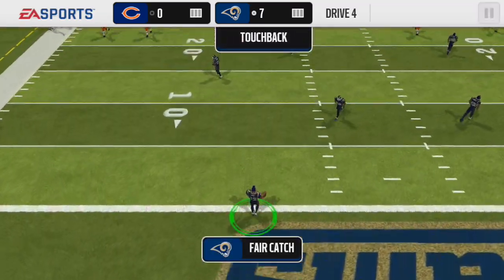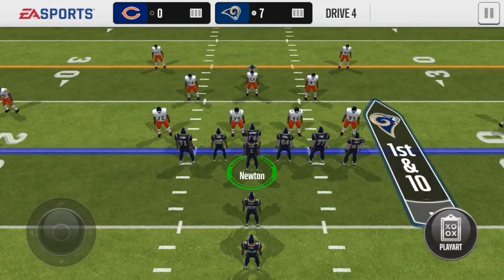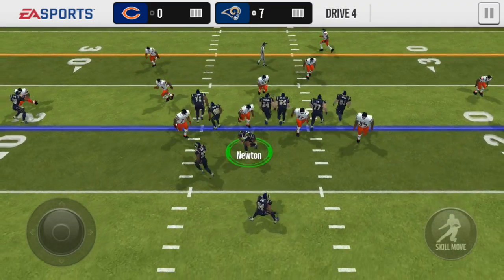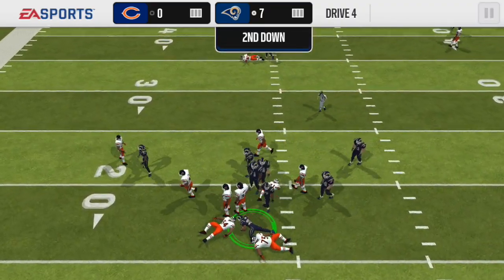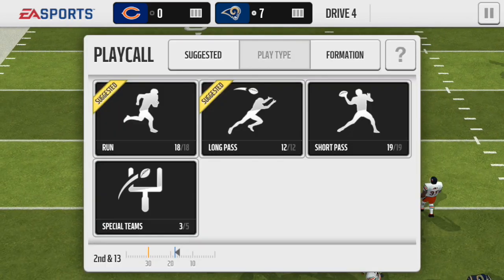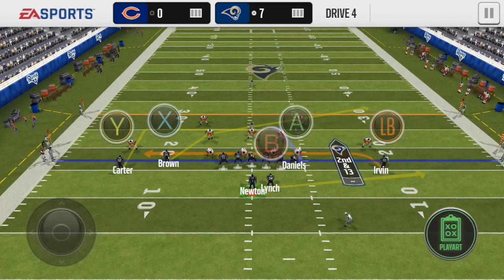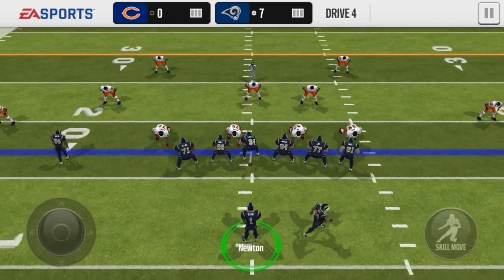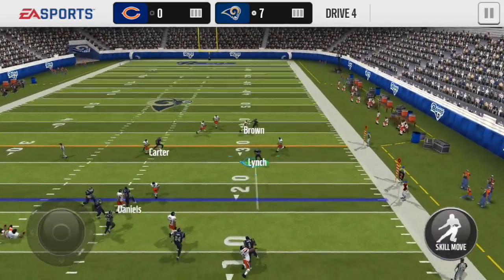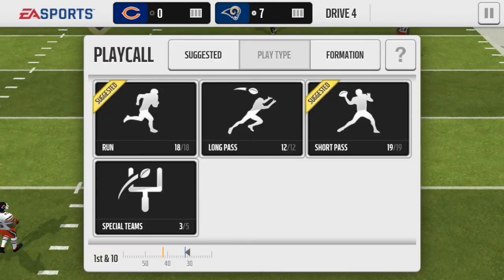I'm calling a fair catch because I don't like returning the ball on head-to-head — usually I don't get to the 20 yard line. Called this counter weak play and — god dang it — getting stopped in the backfield again. Nothing I can do about it, that's very upsetting. Going with a flanker drag now, let's see what we can get.